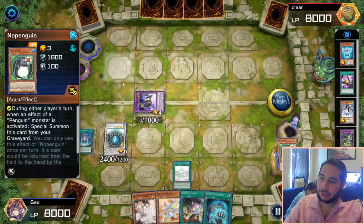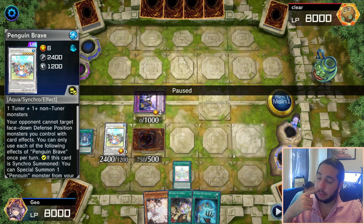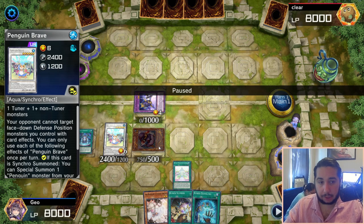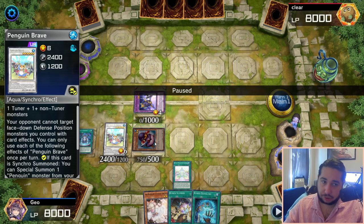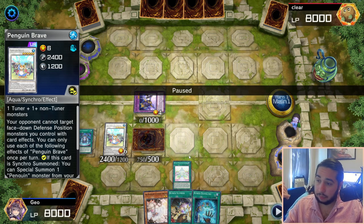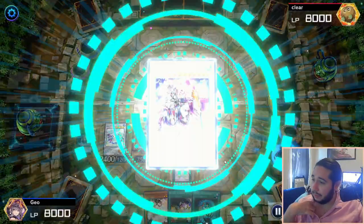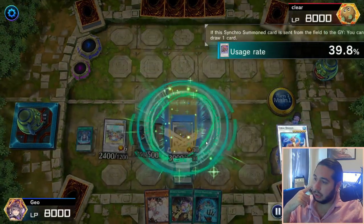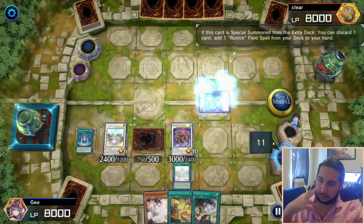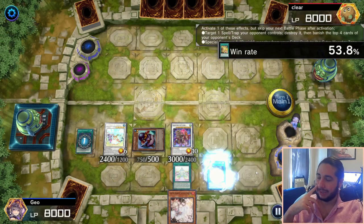Now, NoPenguin automatically chain blocks this — it's a mandatory quick effect, which is really interesting. In here you also have some more options: I could have Special Summoned another Great Emperor Penguin and then Squire flip it up, Tribute it to summon two more bodies to the field, and then make some more Synchros. But for this one, I want to show off the power of Penguin Soldier specifically, because it's crazy that this card has been around in Yu-Gi-Oh! for over two decades and it's not even on the ban list. So we use the Runic cards to keep Synchro Summoning. I'm just digging for some extra cards.